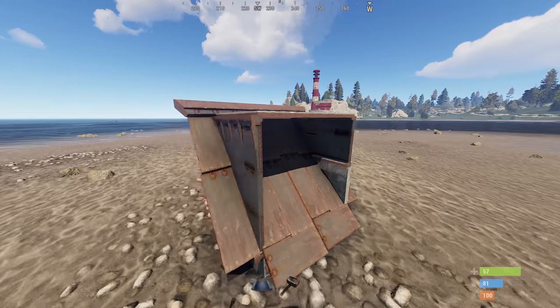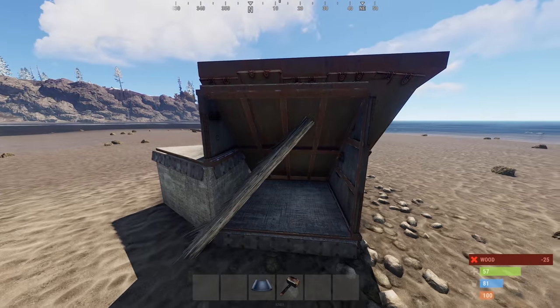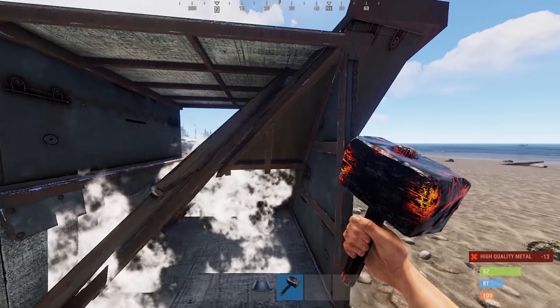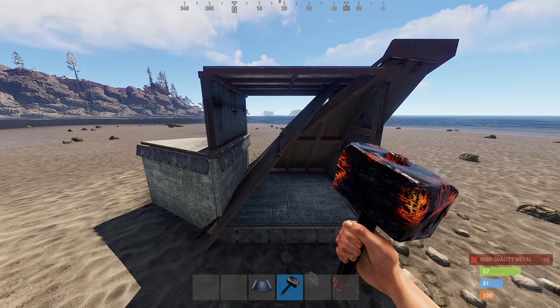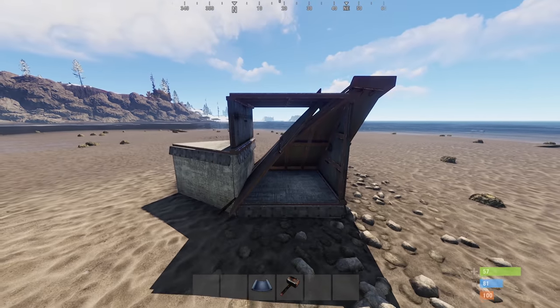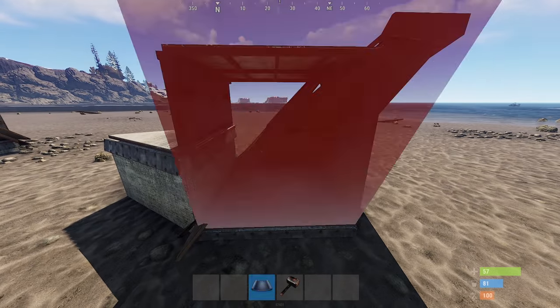This roof bunker has been patched. You used to be able to open it from the inside with a simple twig triangle roof. Now unfortunately you must make the roof the same material, which basically renders this an open space and pointless to build. If you were to build this on a server, you would have to soft side this HQM triangle roof to close the bunker again, which is basically impossible.